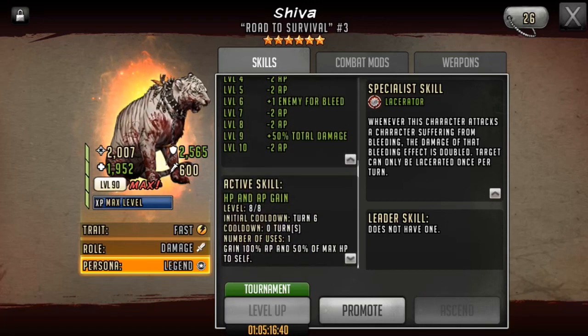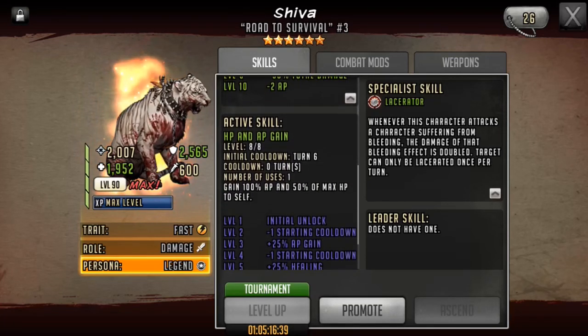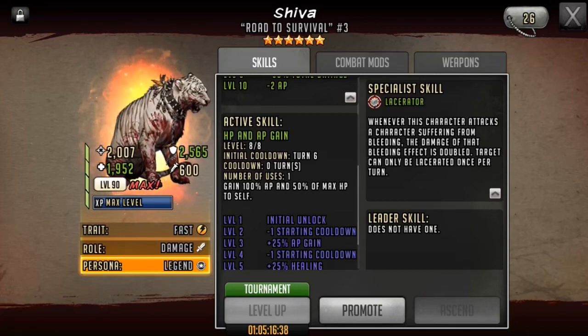Shiva is by far my favorite lacerator because she's able to apply bleed off her rush and off her claws. Her active skill is okay — regaining some HP is great, but by turn 6, you want to hope the match is done or nearly done. So it is an okay skill to have, but it doesn't add much in my opinion.